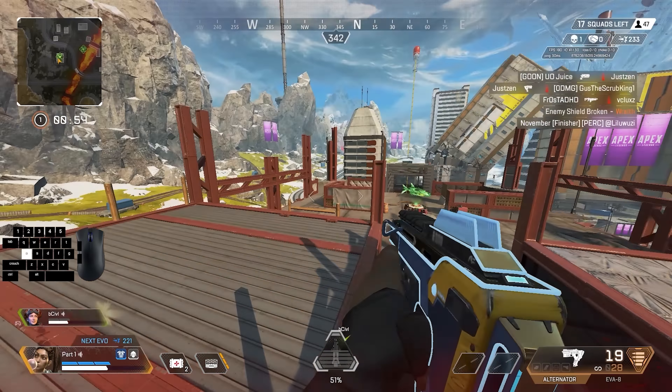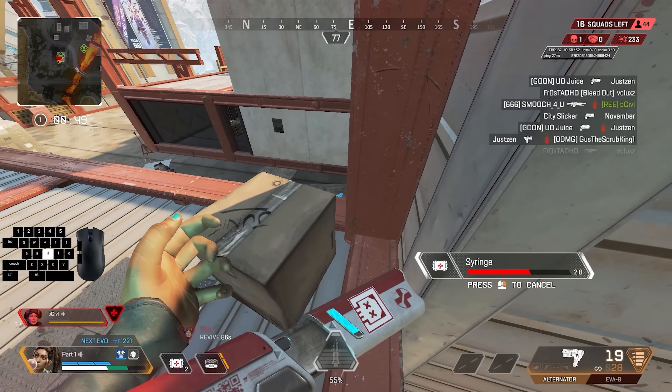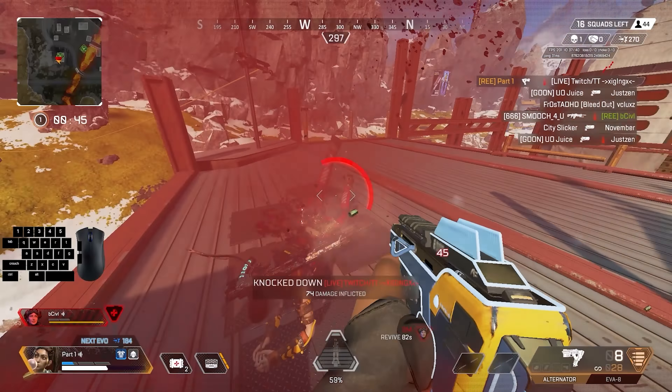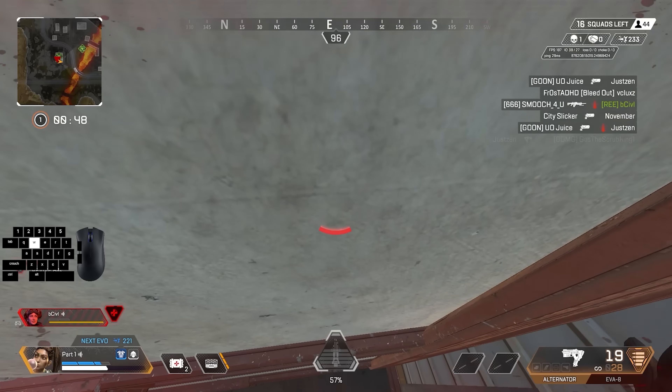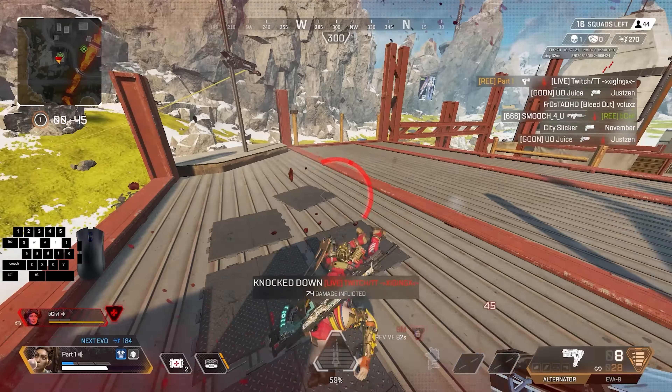Now I'm going to show you guys how to implement U-bouncing in gunfights. In this first clip, I have someone pushing me, I do a super glide, and then I climb up into a U-bounce. Super gliding is one of the best ways to set up a U-bounce, so a lot of the next clips you'll see will start off with a super glide.